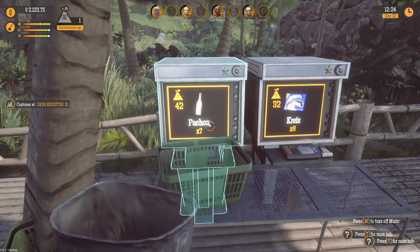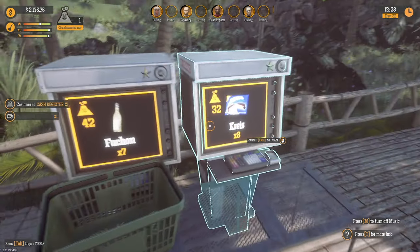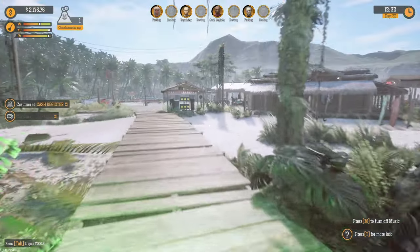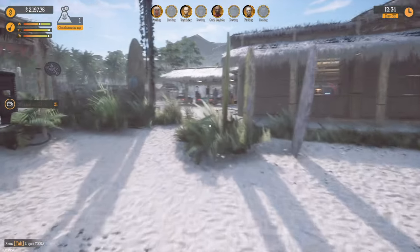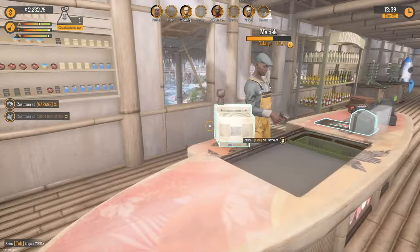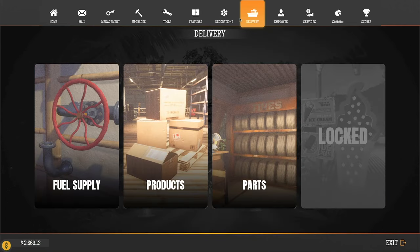Why does everything look like crap? So we need Fuchon and Kreiss. Delivery!